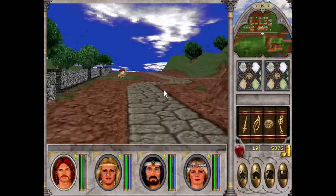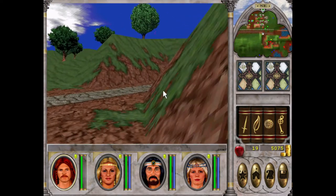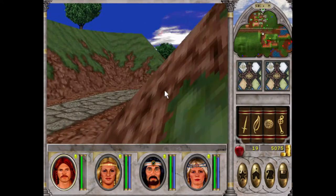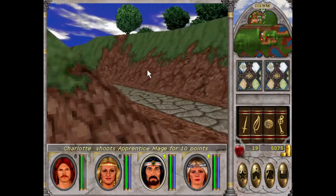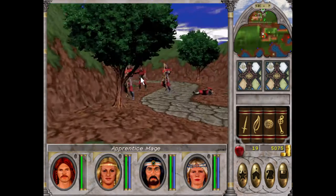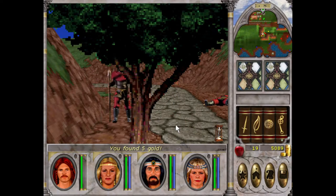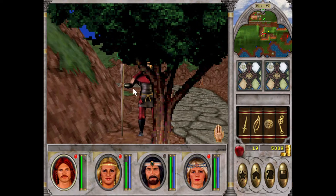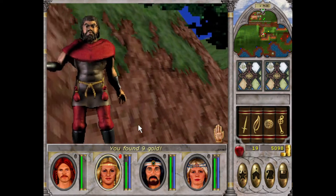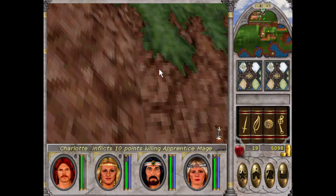We'll start by clearing out the mages here. Obviously they can use ranged attacks with their staffs, but they are very easy to kill — especially the red ones, shouldn't be any dramas. Look at that, going down like sacks of potatoes, which is just what we love to see around here. Hello there — goodbye, good sir.